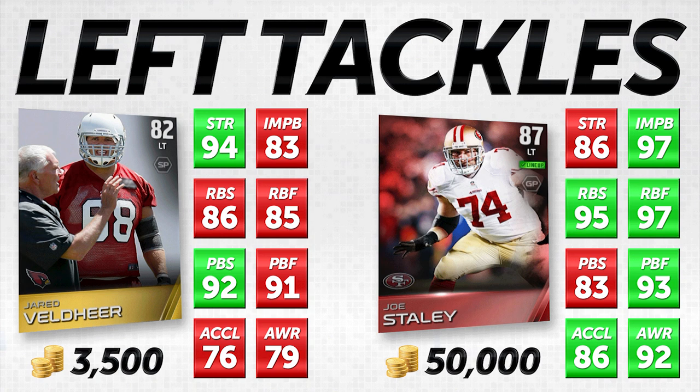These attributes are set up in terms of what I think are most important. You can flip pass block and run block priority depending on your style of offense, but for most people pass block is going to be more important. Strength is definitely one of the most valuable things for an offensive lineman — it goes into every single thing he does. Whether he's going up against a pass rusher or a run stuffer, strength matters. It factors into every little interaction between your offensive lineman and the opposing defensive lineman, so I put it very close to the top.